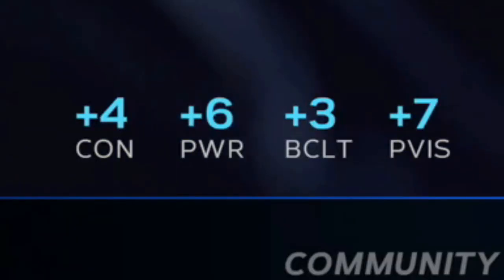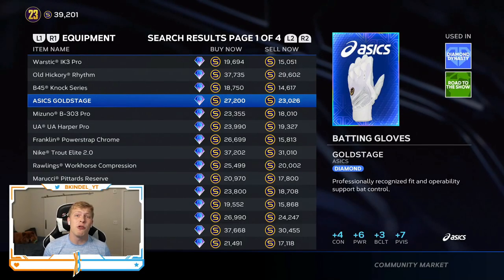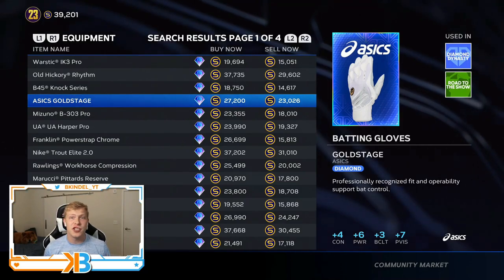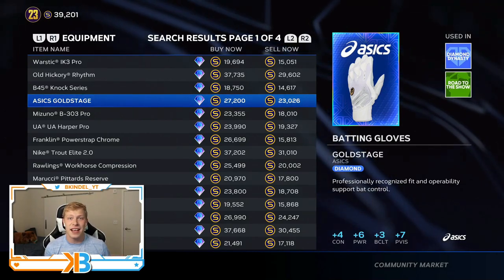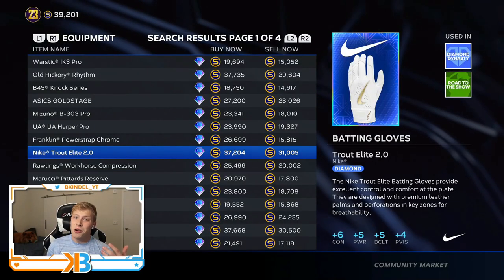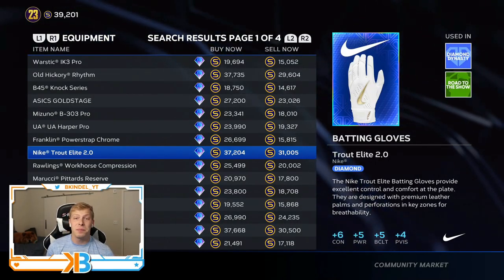Next up we got batting gloves. Batting gloves give you a plethora of different things — some give you contact, power, batting clutch, and vision. So it has a huge impact on your player. All four of those things play huge roles in the game. Vision is super important because it matters how big your PCI is. And clutch matters a ton this year because when a guy gets on second base, that becomes your contact. With this one, you really want something that gives you big time power and big time clutch. These Nike Trouts are really nice — plus six contact, plus five power, plus five clutch, plus four vision. But it's 31k.